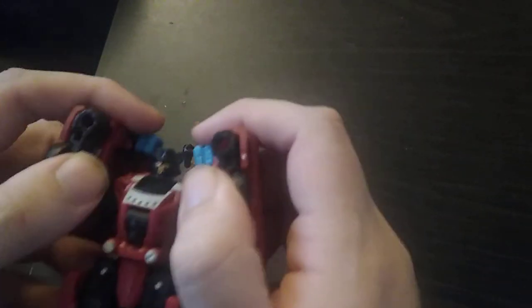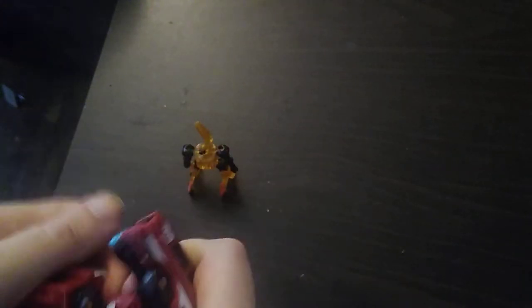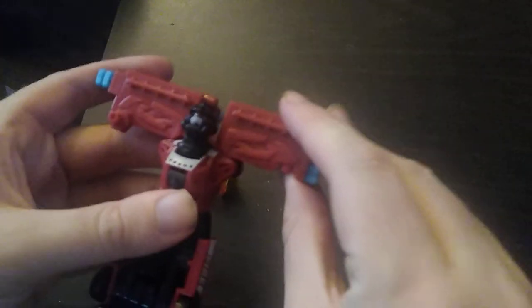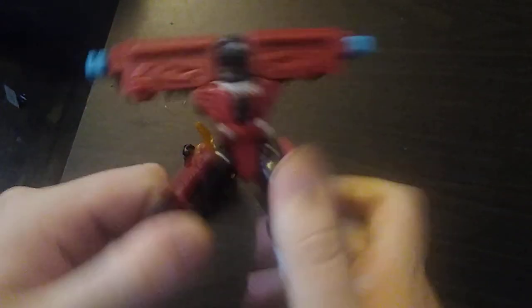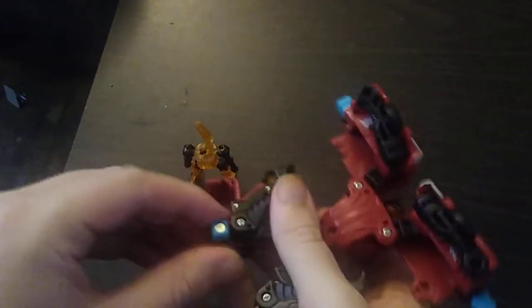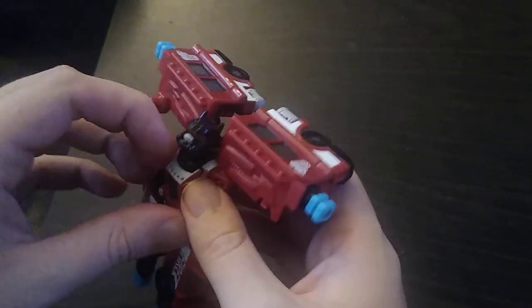Now we're going to transform Smoker into his Robot Mode, but before we do the Robot Mode, we're going to show off the Combine Mode, which is really nice. I always try to show off the Combine Mode with these Power Core Combiners. I don't have any drones to connect into Power Core Combiners Smoker — otherwise I'd show it off. Maybe I'll get Bombshot as my next Power Core Combiners figure. But here we got Combine Mode.